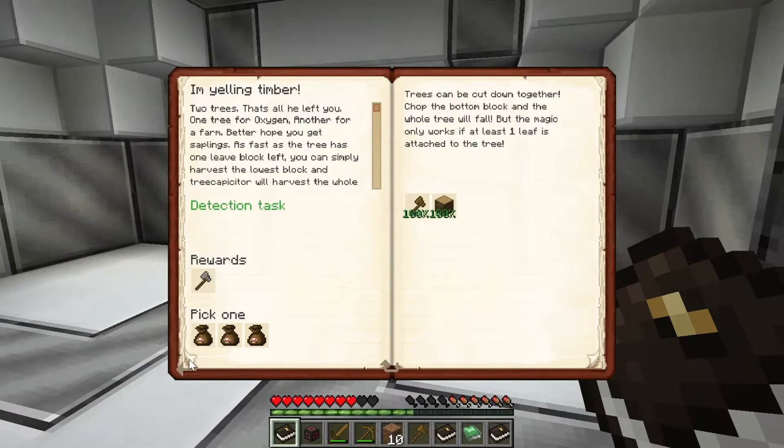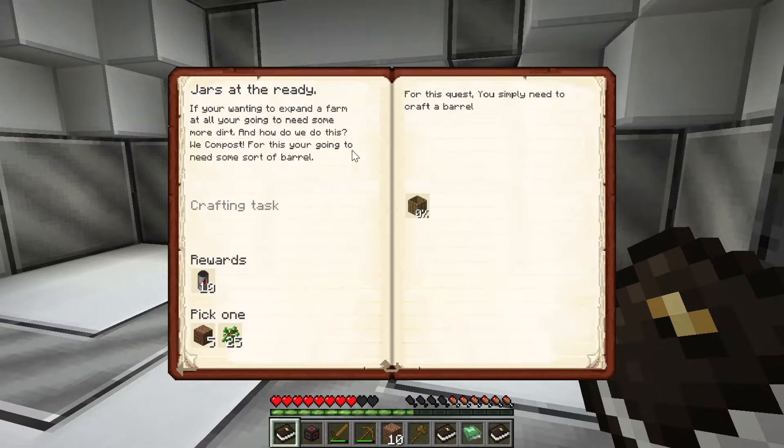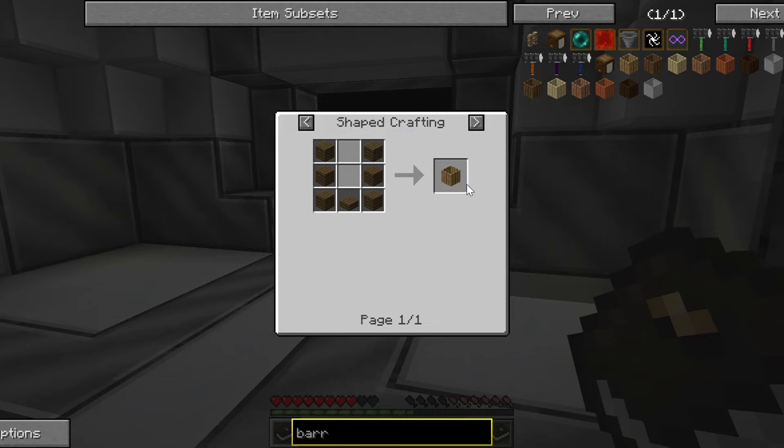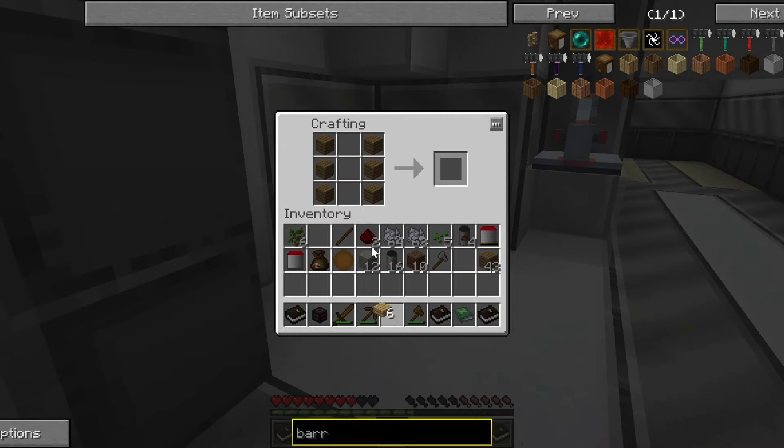Let's get this one — craft a barrel. I'm going to get a ton of trees and more food. For example this one, how do I make it? Oh okay, yeah exactly, alright.